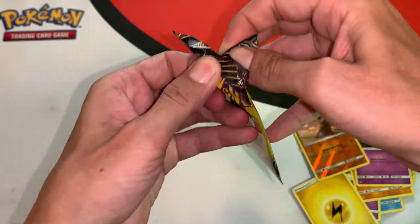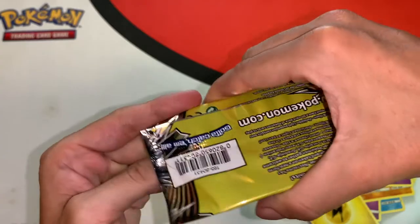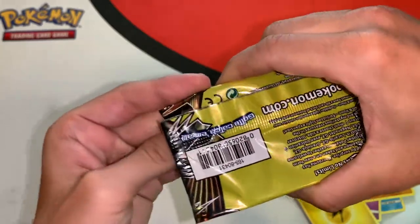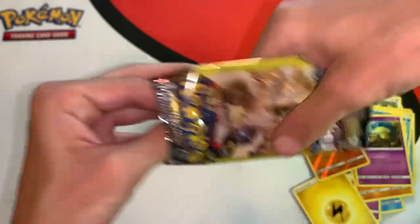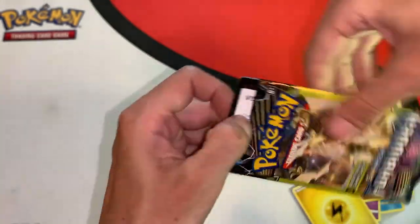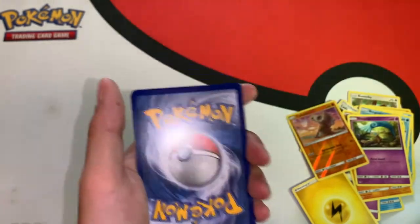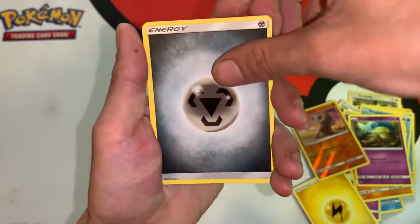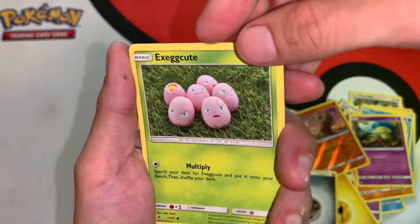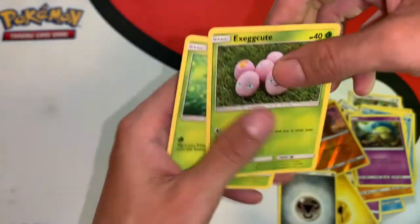Let's go for the 7th pack — the lightest pack — so I'm not expecting much. We didn't get the best pull so we might as well continue on and see what else we can get. Energy, Eggs, and Scatterbug — two common cards.